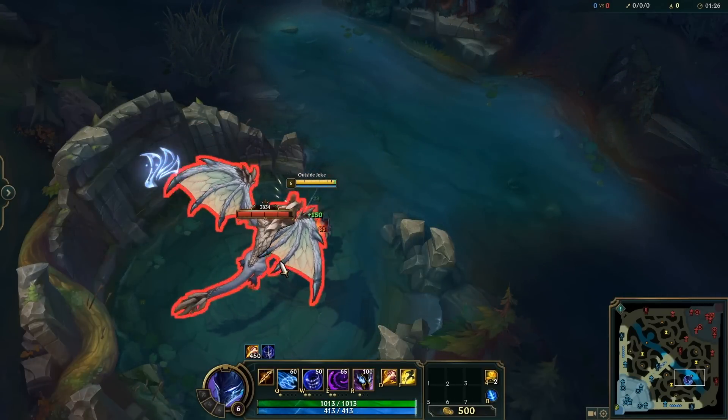You can also get over some surprisingly thick walls using Ziggs's W — it can be tricky to line up correctly, but with a little practice it gets pretty easy. If you get enough ability haste on Zilean, which is very possible in the late game, you can easily double-stun someone with Q-W and then wait for the last Q. You can essentially always have a bomb on them since the cooldown is so low — late game Zilean is just a little bit annoying.